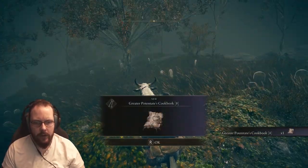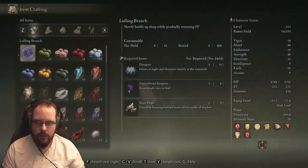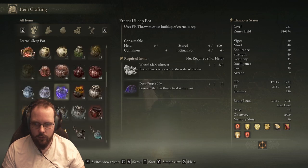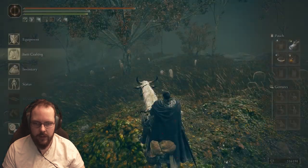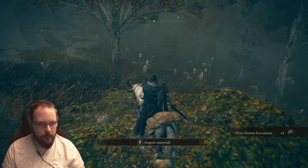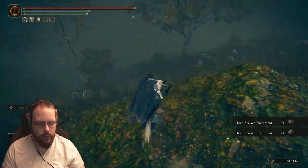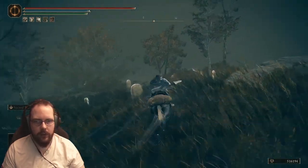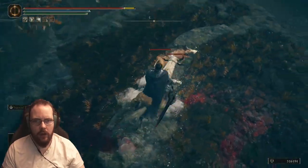This seems interesting — Greater Planteus Goodbook 8. Anything obvious? There's a lot of stuff that I make, but I'm not sure exactly what. It probably has something to do with Hornstrude Excrement, maybe. And there's also those things, whatever those are.